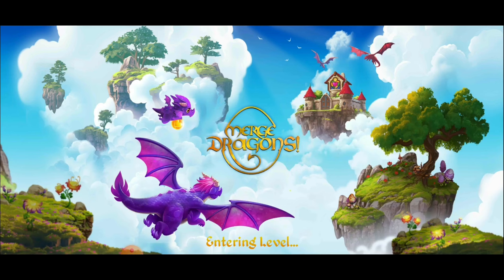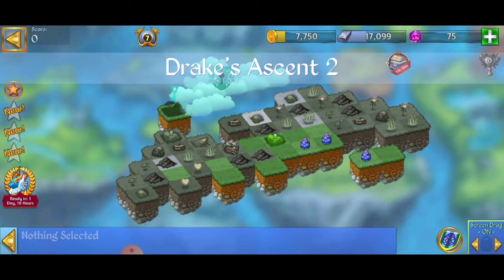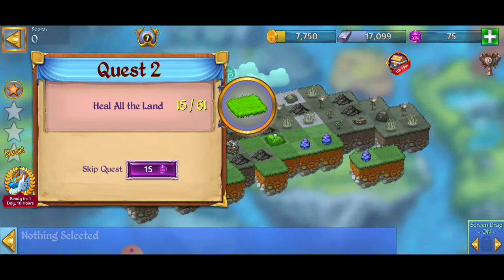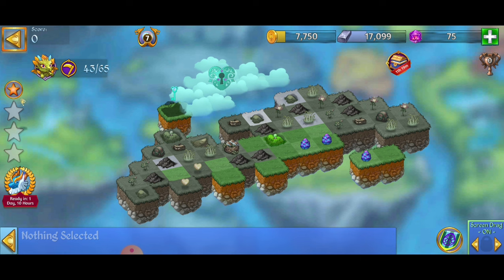Hey, what's up everybody, this is Toasty Gamer Boutique. We're here playing Merge Dragons and we're going for the first win of Drake's Ascent 2. So let's see what we have to do for this level. We have to harvest from the topsoil, we have to heal all the land — so all 61 tiles — and we have to open up a level 3 treasure chest.